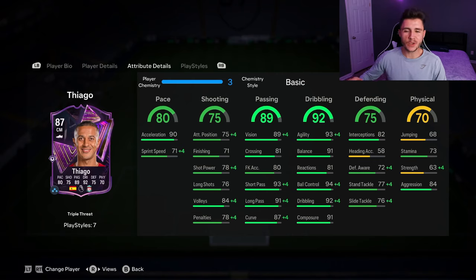92 dribbling is obviously where the card is going to excel the most, especially with his 5-star skill moves — 93 agility, 91 balance. He's not the tallest, but the low center of gravity should make him feel extremely quick and swift on the ball.